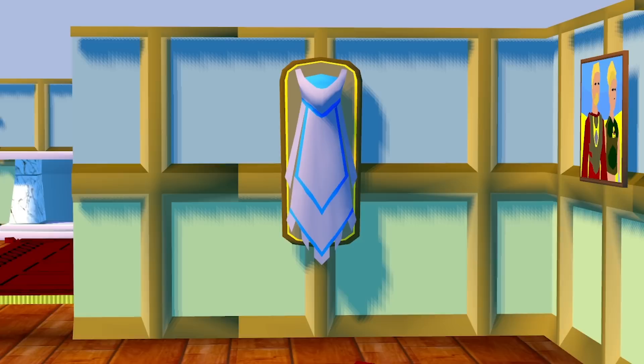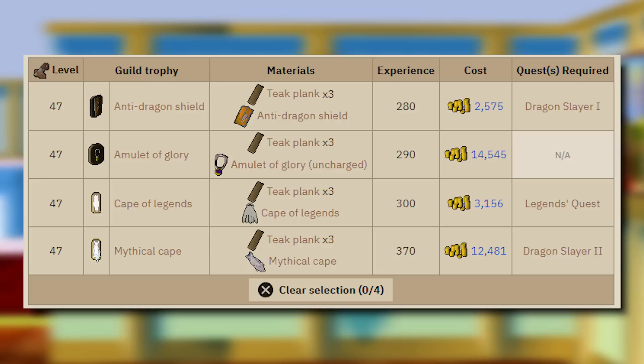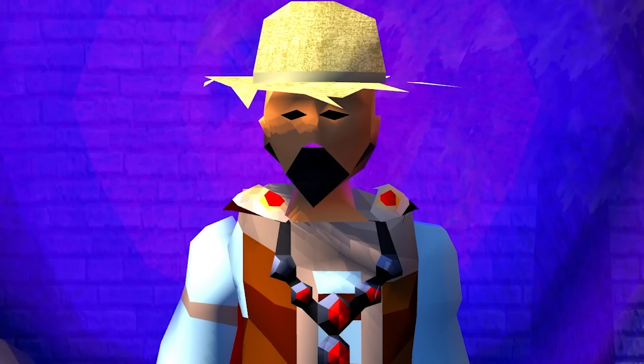The first major unlock you get is the Quest Hall, and this room doesn't seem that crazy on its face — and to be honest, it's really not. But it does give you early access to a mounted glory and a mounted mythical cape at 47 construction, and this gives you unlimited teleports, which is very nice.